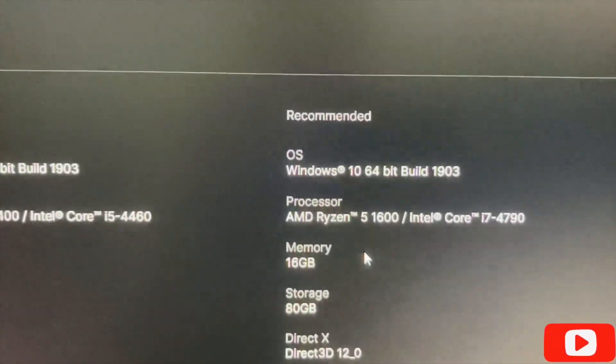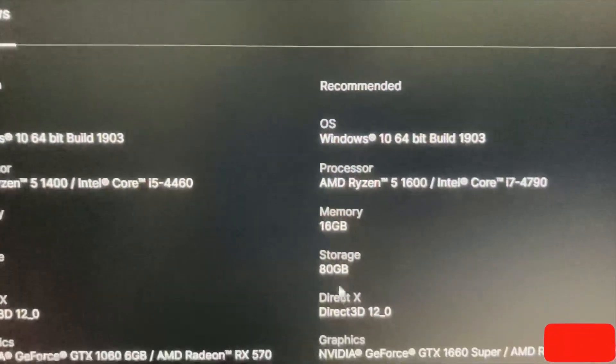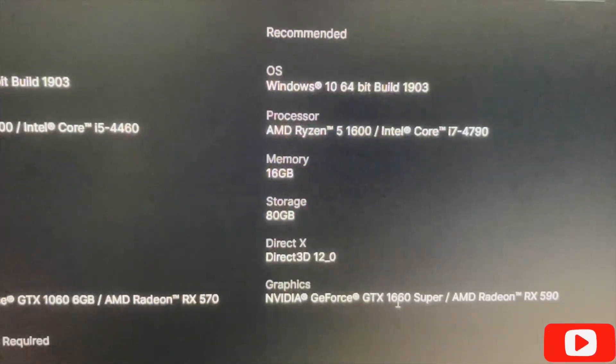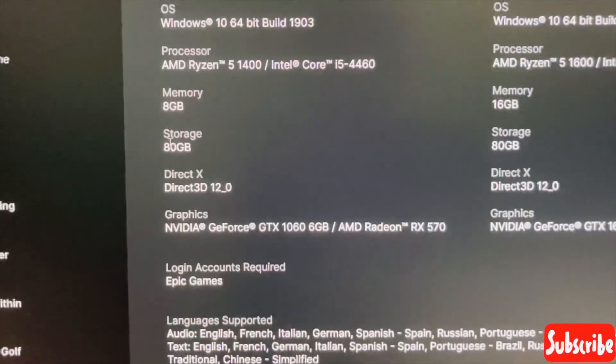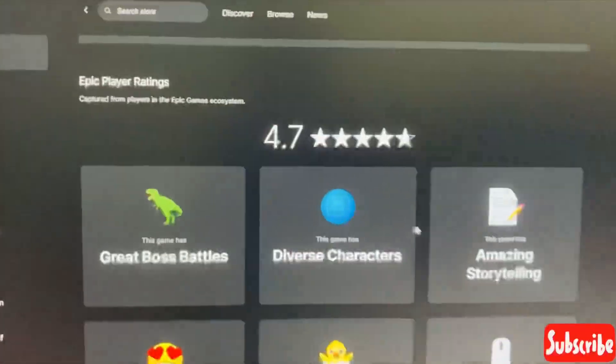The recommended specifications are Windows 10, processor AMD Ryzen 5 1600, memory 16GB, storage 80GB, graphics card Nvidia GTX 1660 Super or AMD Radeon RX 590. So you should have at least 80GB of storage — keep that in mind before you download it.